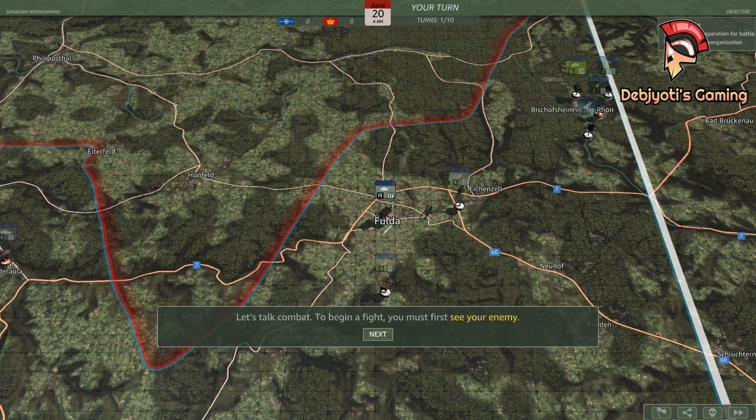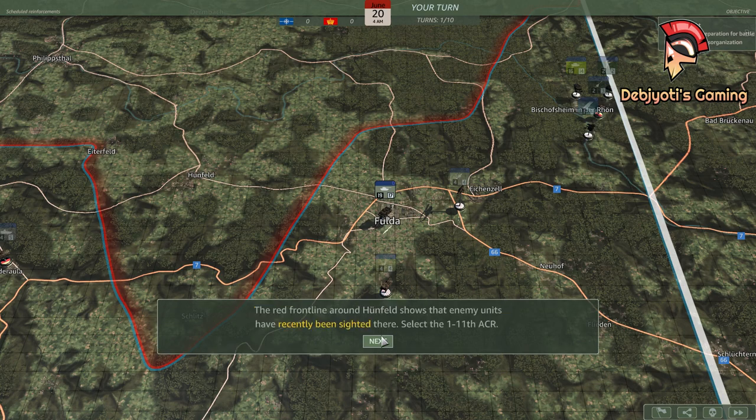Let's talk combat. To begin a fight, you must first see your enemy. In Army General, all units can spot any enemy unit 8 squares away. The red front line around Heunfeld shows that enemy units have recently been sighted there.